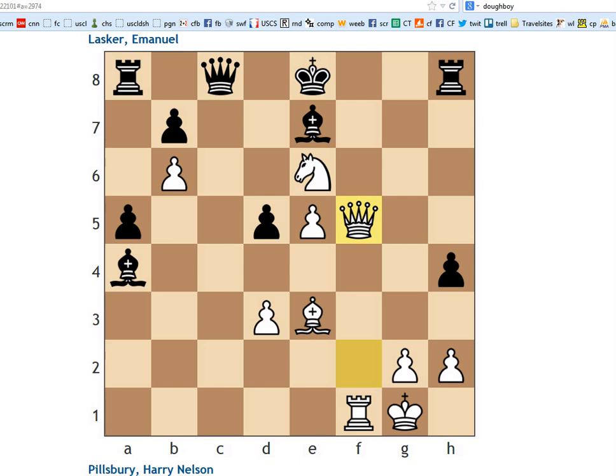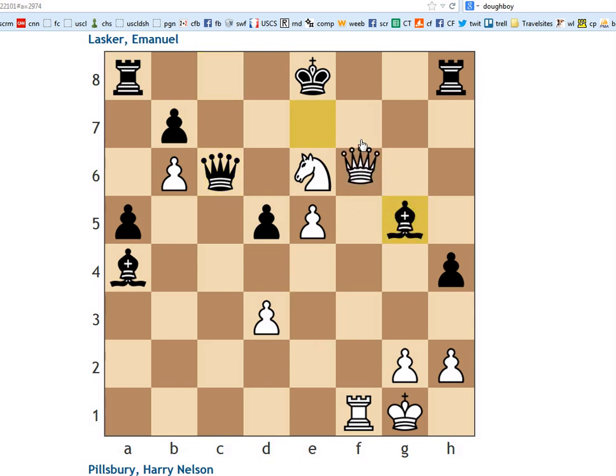I'm going to put the position in Houdini just for fun. It says white is just completely winning immediately. After king d7, for example, it gives multiple winning moves — rook c1 is one. And it gives this as a possible defense, and then bishop to g5 is supposedly crushing. Because if bishop takes bishop, now this is checkmate, and we're threatening queen f7 followed by queen takes bishop.